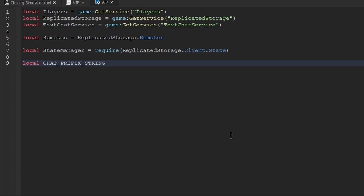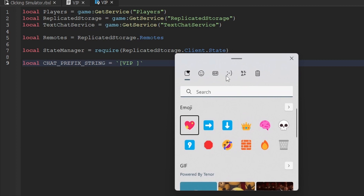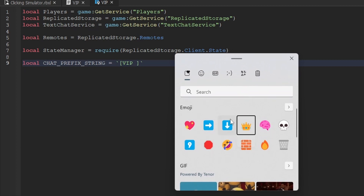The next thing we'll do is create a constant variable called `chatPrefixString`, which we'll use to modify how a player's chat message is displayed in chat. In many games, if a player has purchased the VIP game pass their name will be prefixed with some text that says 'VIP', and that prefix might also be colored. To create the prefix we'll type square brackets, type 'VIP' inside, and add a crown emoji. On Windows 10/11 you can use the Windows key + period to open the emoji picker.